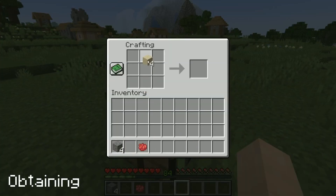To craft you will need 4 sand, 4 gravel and a dye colour of your choice. That will get you 8 blocks of coloured concrete powder.